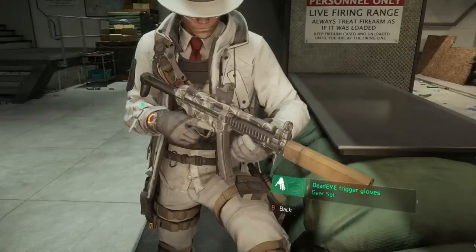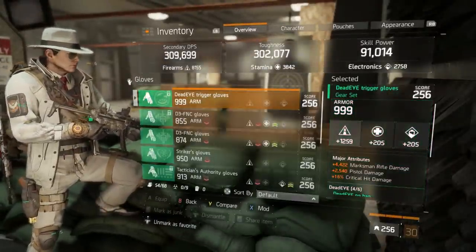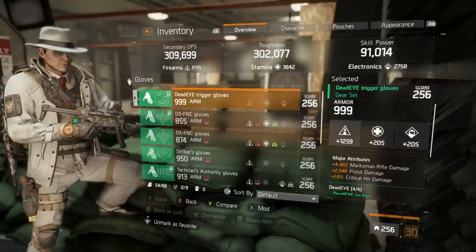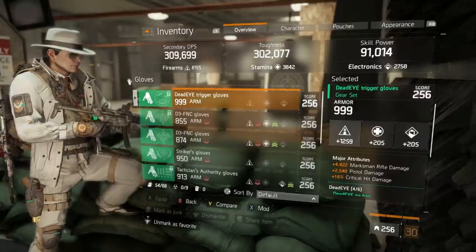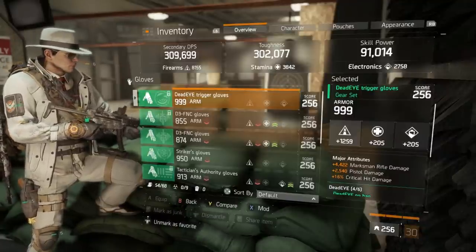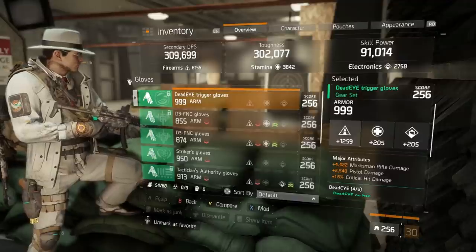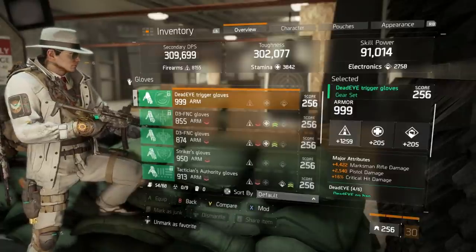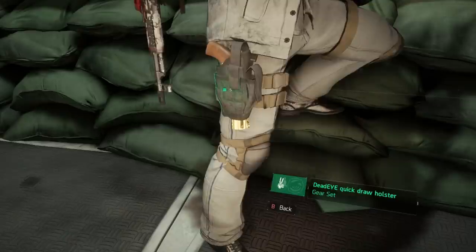For the Deadeye gloves, there are only two major attributes that are absolutely essential. Start with the highest possible main stat roll, then for majors you want marksman rifle damage — that is 100% essential — and critical hit damage, which is a large chunk at 16% or more once normalization kicks in. Pistol damage is not essential; you can opt for your secondary weapon type of choice. Stay away from critical hit chance — you do not need it at all with Deadeye, so that's a dead stat.